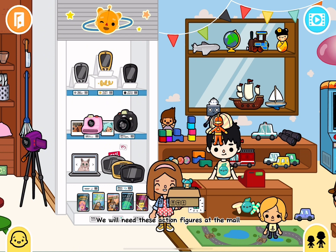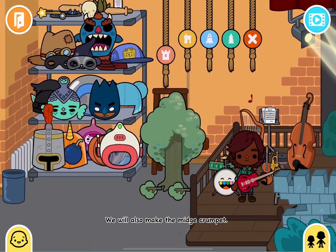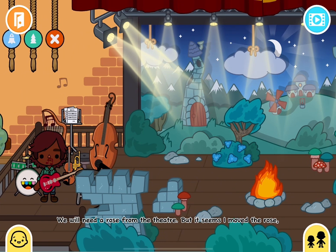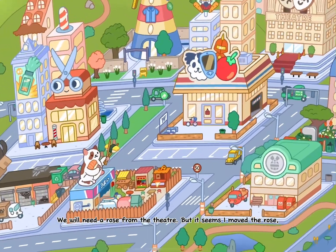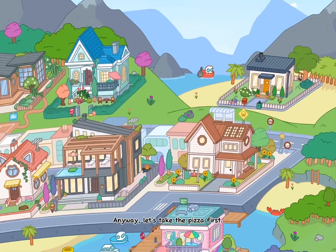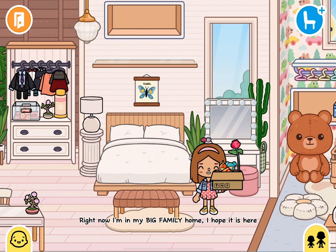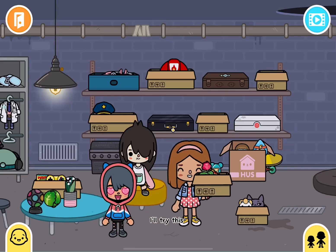We will need these action figures at the mall. We will also make the Mitch crumpet — we will need a rose from the theater. But it seems I moved the rose; it was too pretty so I took it. Anyway, let's take the pizza first. Right now I'm in my big family home — I hope it is here, I'll try this.